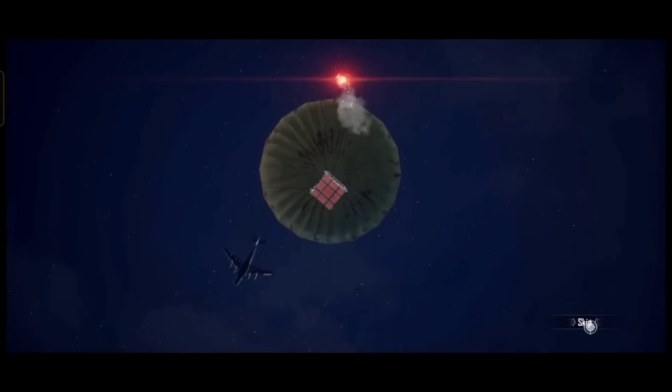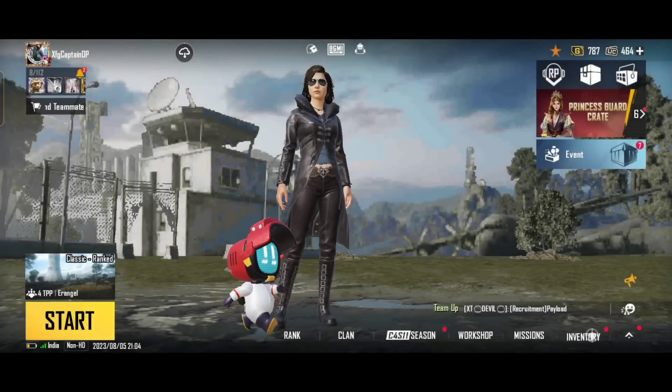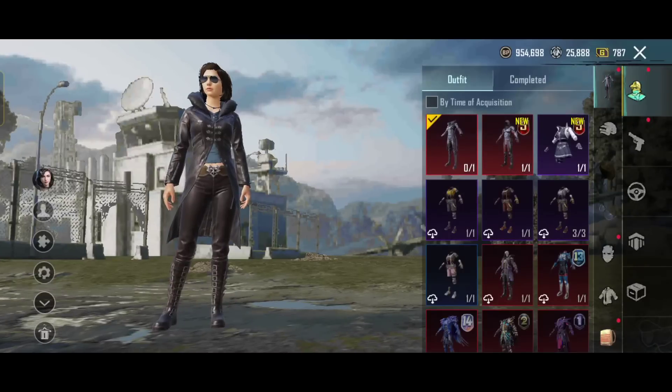We will open two crates — first one will open and skip. We will open the last crates here. In total, we will open 5 old season items from this brother's account.